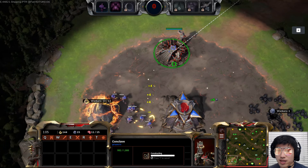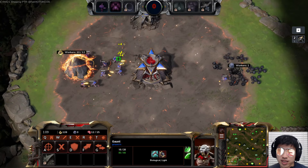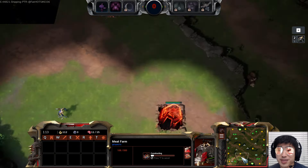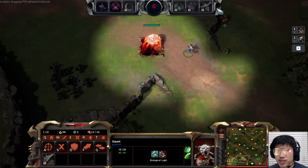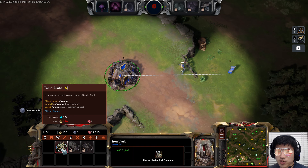Next up: when your Conclave finishes, you want to make the Gaunt — the ranged unit — immediately, and it's going to start walking to the center of the map. Immediately after you make the Gaunt, make a supply depot, which is called a Meat Farm for this race. Now our focus is going to be on escorting our Gaunt.